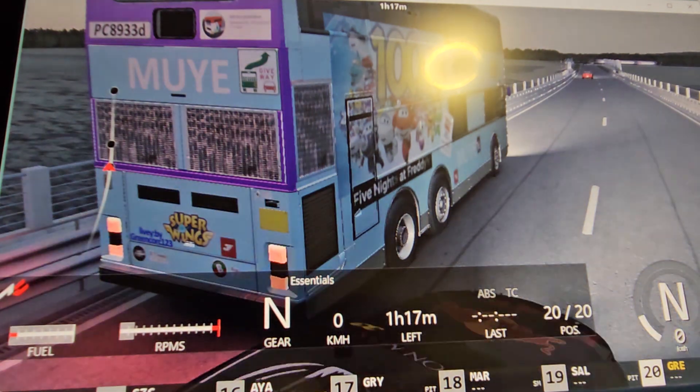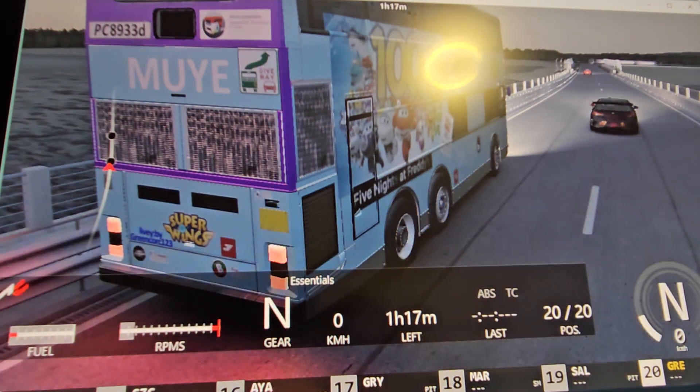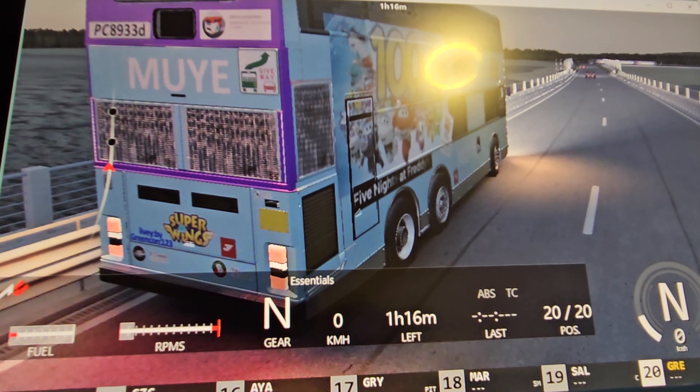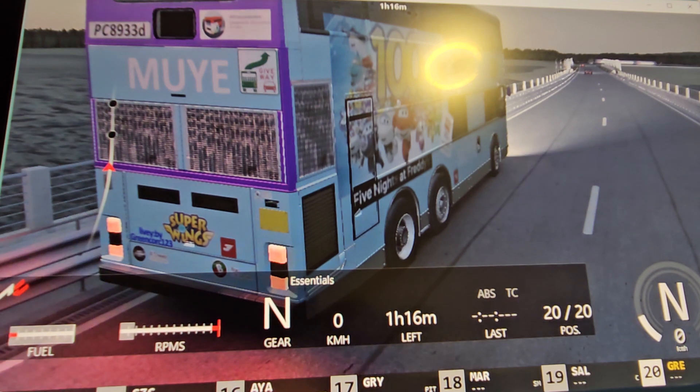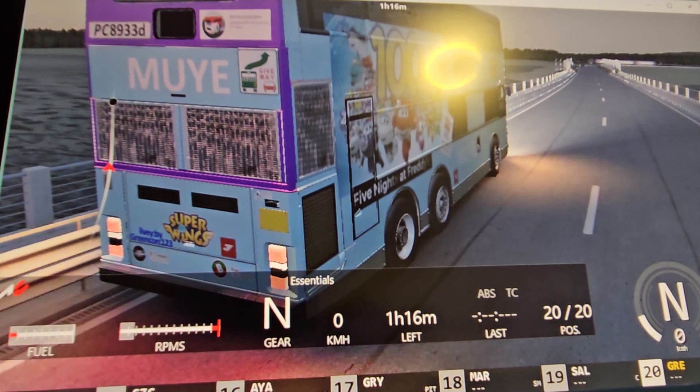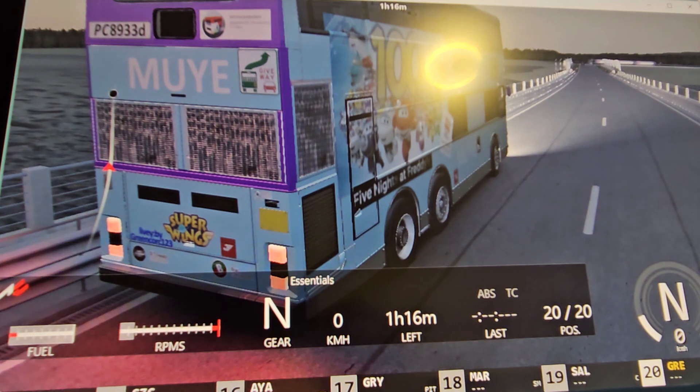This is the Dennis Dragon — it's a 9.9 meter long double-decker bus, and it's a mod for the game Assetto Corsa. Today we're going to take it for a drive at the Strength Strength Raceway, or whatever it's called.